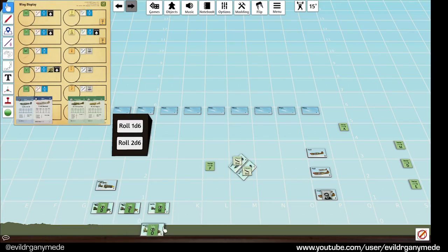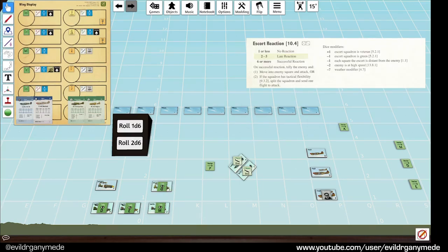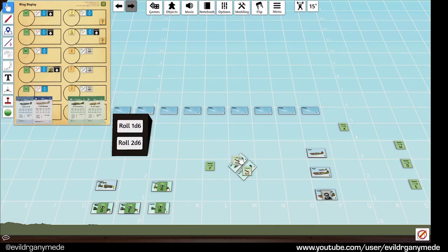When an enemy squadron tries to attack a formation that the Escorts are protecting, the Escorts can react to that squadron trying to enter the square of a bomber they're protecting. To do that they make a roll on two dice. As shown in the table in the top right corner, they can either get a successful reaction, a late reaction, or no reaction. This happens when an enemy moves into the square of a bomber they're protecting.